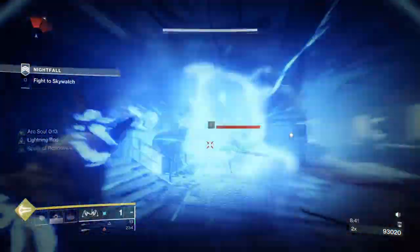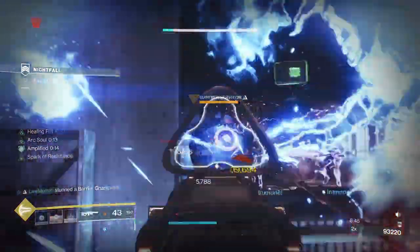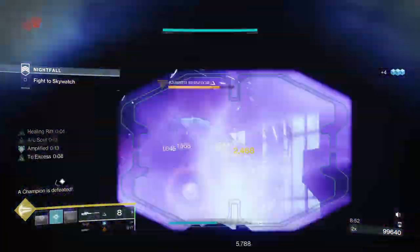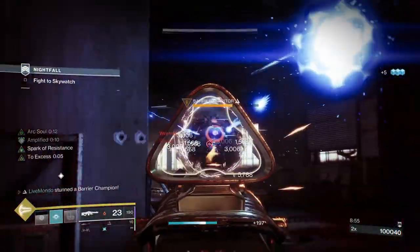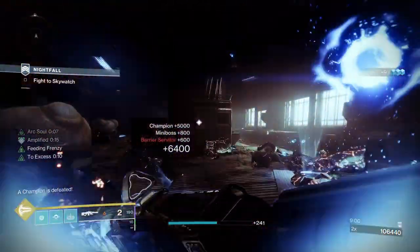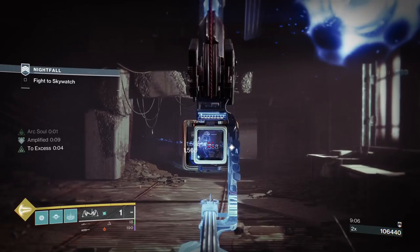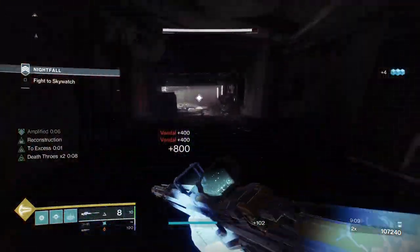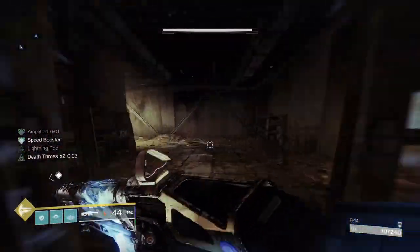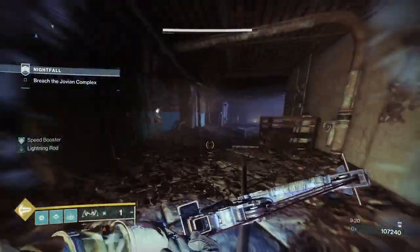I seem to remember that being on one of my fragments, but no — it must just be the Trace Evidence mod itself behaving that way. I've noticed I'm getting ionic traces even though I'm not defeating the enemies, so I don't know if Trace Evidence just gives you them even if you're only damaging the enemies. Something to look out for — Bungie and their badly worded mods and triumphs.